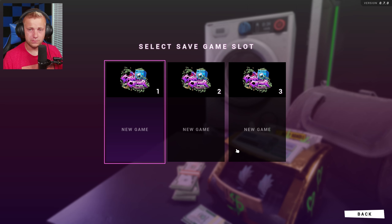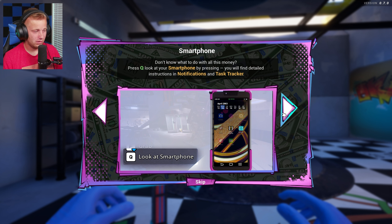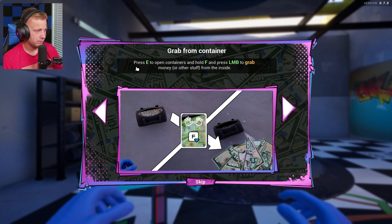It looks like we do actually have a way to save or load an existing game. The game was on a different screen - it was on a loading screen versus the actual game save. The tutorial reads: 'Good morning sunshine, it's a new day and new clients are ready to entrust us with piles of their dirty cash. We just need to make it fresh. Some of the money has seen better days and urgently needs to be cleaned or it's going straight to a landfill.' Press Q to look at your smartphone, press I for detailed instructions, and push the red button to start a new quest - and behold the money rain!